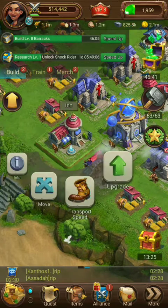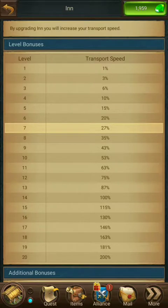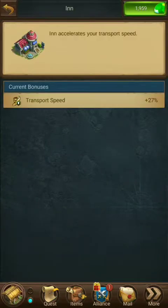Here is our Inn. Our Inn information screen tells us that, depending on your level, the Transport Speed. So whenever you send your Alliance members anything, our Inn tells us how fast we can get those items to our Alliance members. That's basically all the Inn is for. If you look at Transport Speed, it just tells you your current bonus — whatever your building gives you, along with your research, your Dragon Skills, and your Lord's Skills.